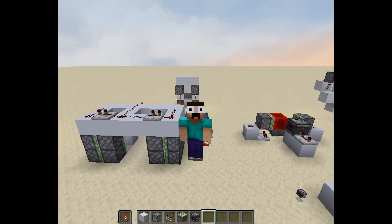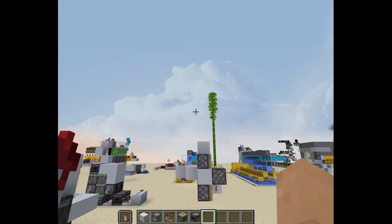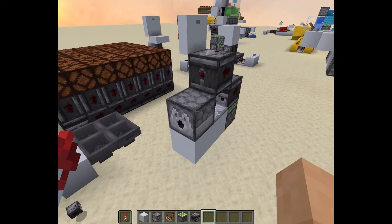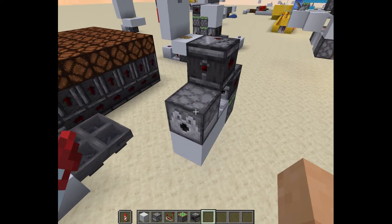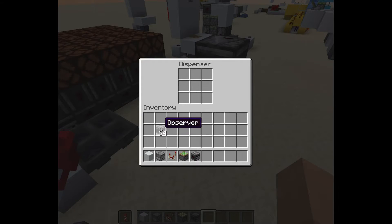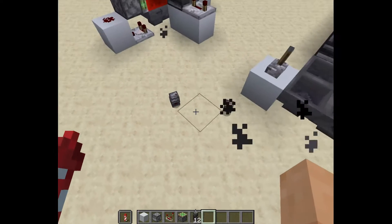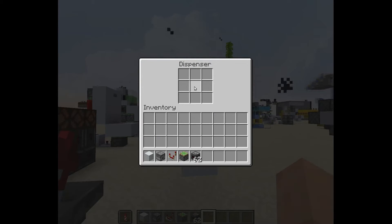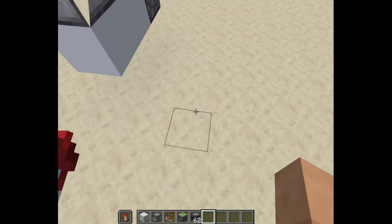Hey guys, it's me Matteo here and welcome back to another episode of the Redstone Advent Calendar. Today I'm going to be showing you how you can make this automatic dropper or dispenser. What it does is it spits out all the items that you put in, and this is really useful in a lot of situations. It automatically stops firing when there are no items left, so it doesn't lag out your world.